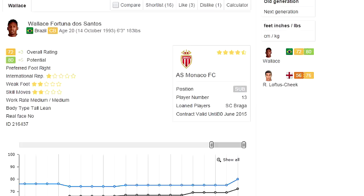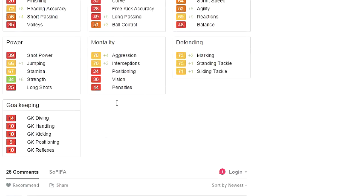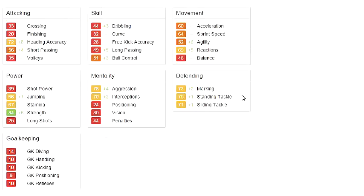First up this week is Wallace Fontuna Dos Santos of AS Monaco, he's on loan from SC Braga, and as you can see getting massive upgrades this week — plus 3, plus 5 to his potential. Welcome to the 80 Club my son, 6'3", and let's go ahead and look at his stats. Not the paciest, but he grows by a lot right here.